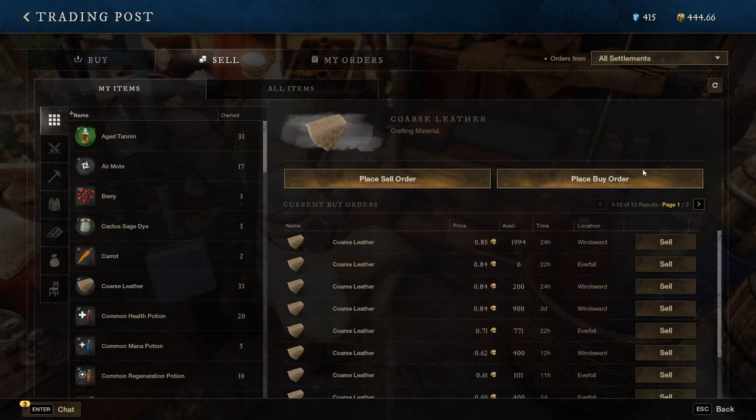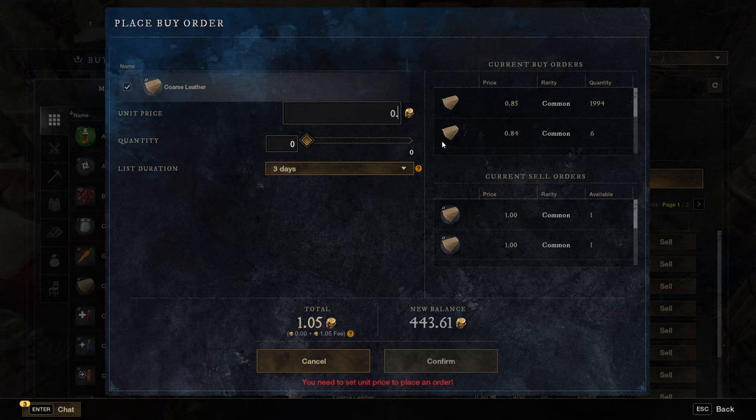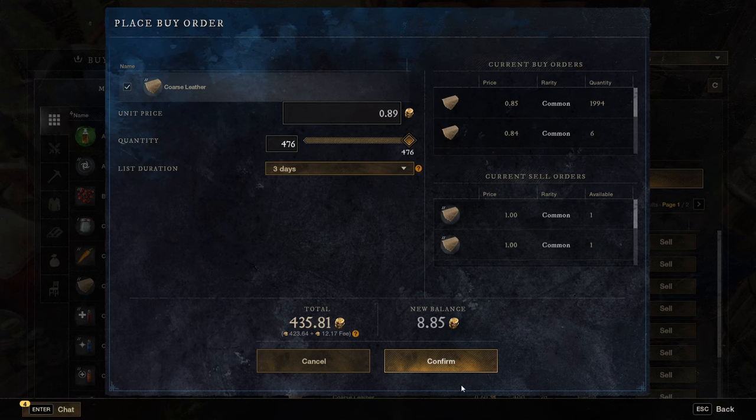For example with coarse leather, go into 'place buy order' and you can see all the current buy and sell orders available. Current sell orders are around 1 coin. If you want to buy it for a little bit less you can put 0.91, 0.90, or 0.89. You can set it for three days, say you want to buy 500 of them, confirm, and someone will fulfill it. The current highest buy order is 0.85 and as low as 0.71 — so you can overcut by 0.01 and become the highest bidder.